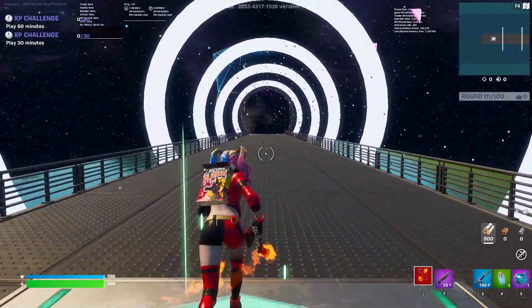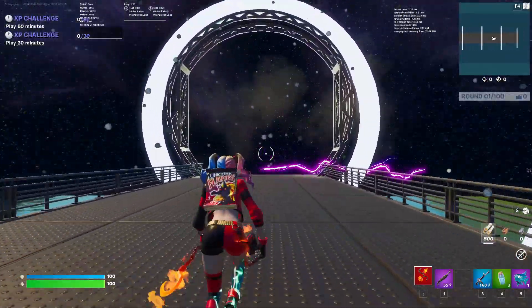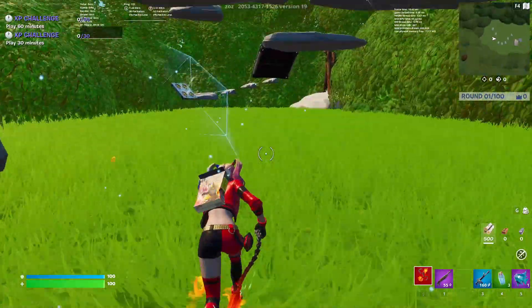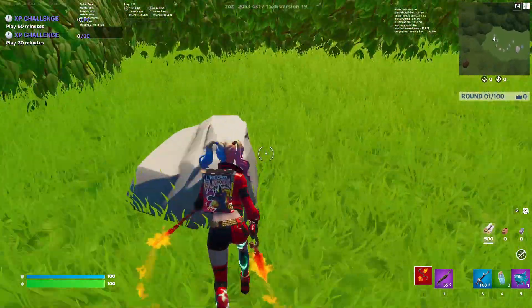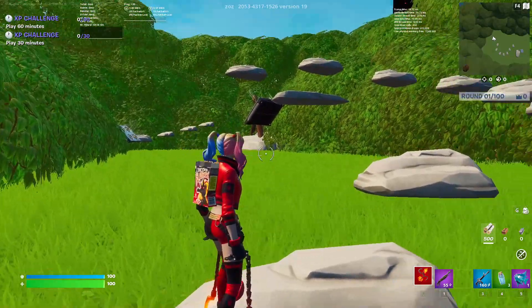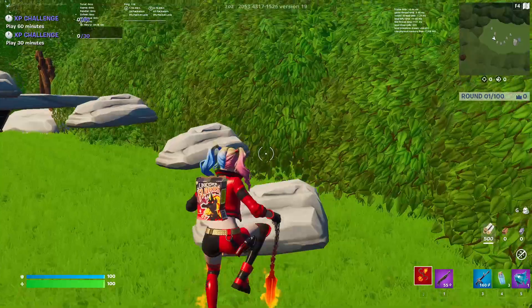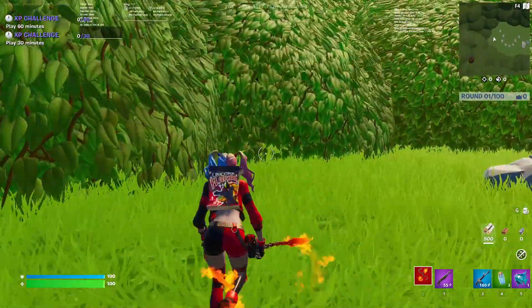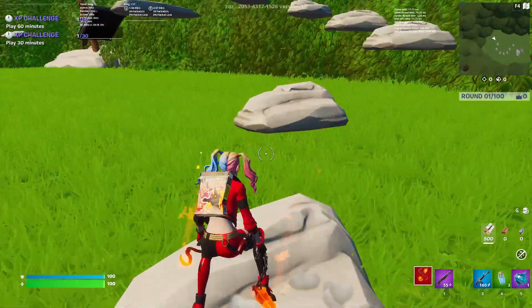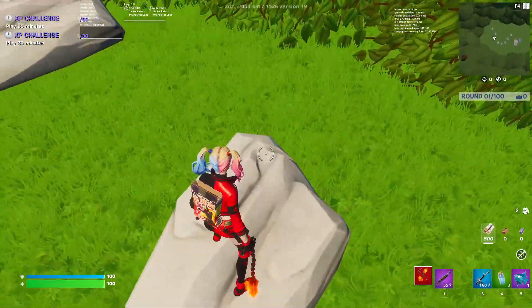When you're in the secret room, run through this area — it looks amazing. Get over to here, and then you'll need to do a little parkour. If you fall, it will teleport you back. I'm terrible at parkour, but just work through it.